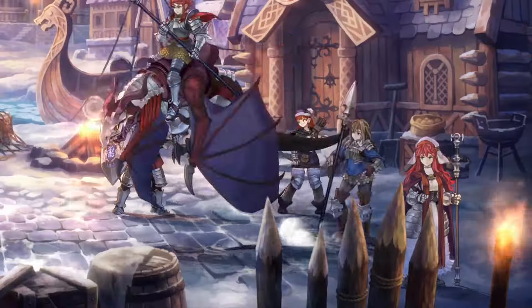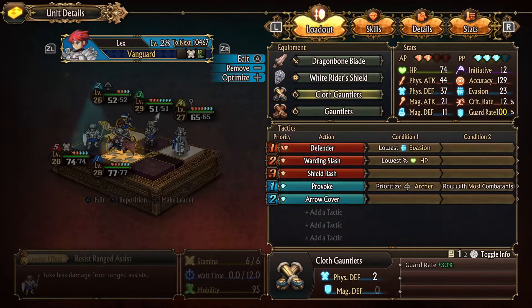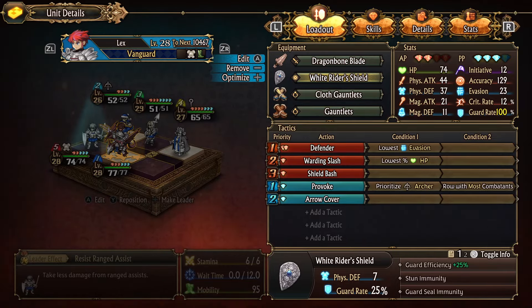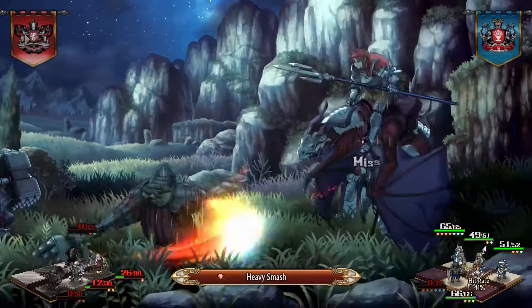As for weaknesses, if you see a wereowl, just turn the other way. They can dispel Lex's guard rate bonus, which is bad news. If you do come across one, you can always use this alternate build I have that puts his guard rate at 100% with just items. The Hollow Blade is good because it can help him recover from chip damage without having to compromise his defense boost from Warding Slash or Defender. The only other units you have to be careful of are Warriors, for obvious reasons. Otherwise, literally nothing else can cut through.